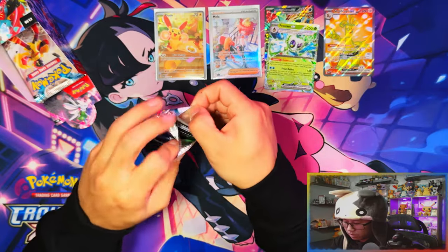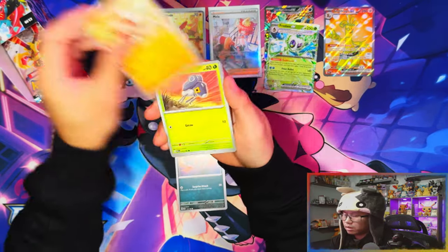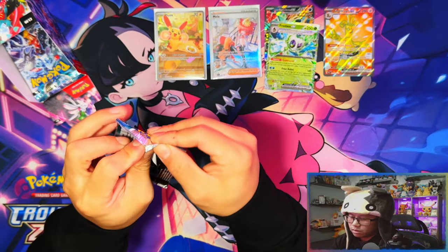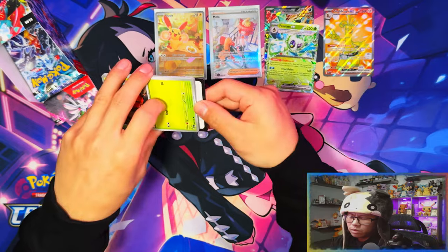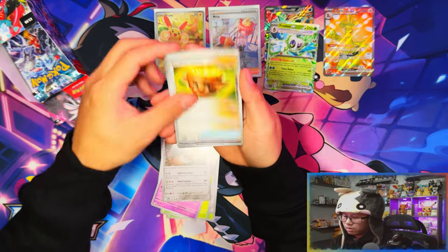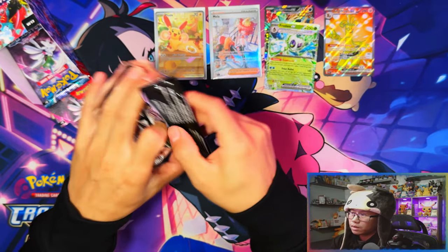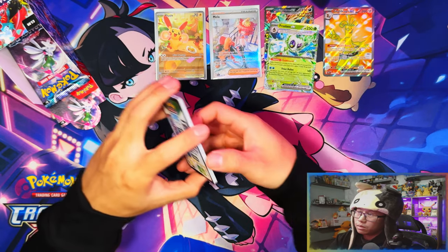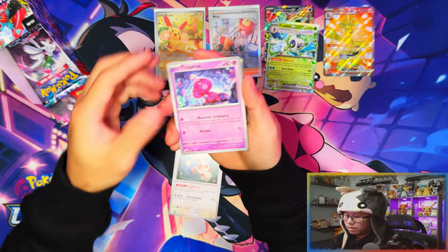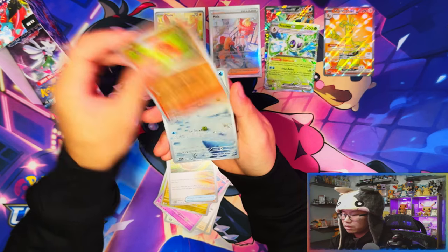With six packs left and five hits pulled, I don't think we're gonna be pulling much else. Maybe one more EX — I pray the next hit is an EX I don't have. I'm looking at Aegislash, Cofagrigus, or Gholdengo EX as the ones I still need. Those are probably the only three I can remember off the top of my head. Come on, last EX — please be Cofagrigus, Cofagrigus, Cofagrigus!